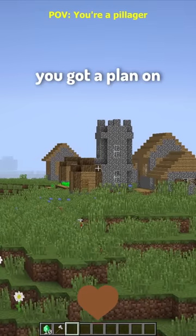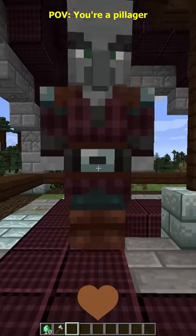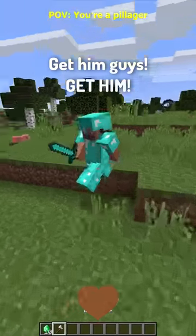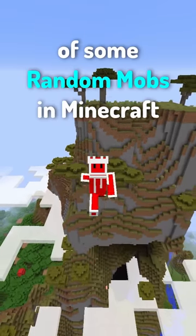Pillager. Hmm, you got a plan on how we're gonna raid the village? Wait — there's someone attacking our base! Oh, get him guys — get him! Get off my party! Here are some POVs of some random mobs in Minecraft.